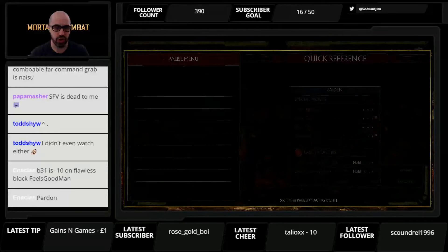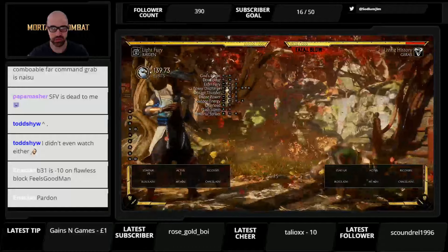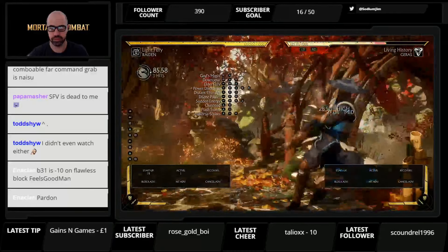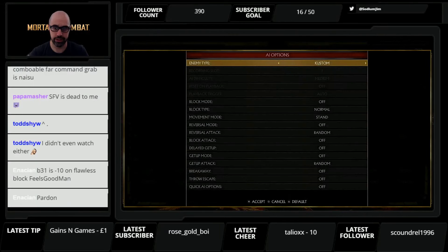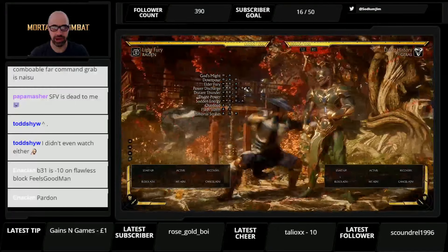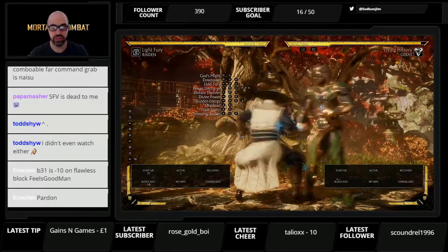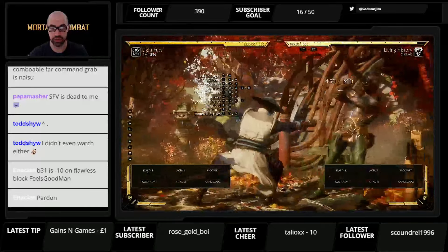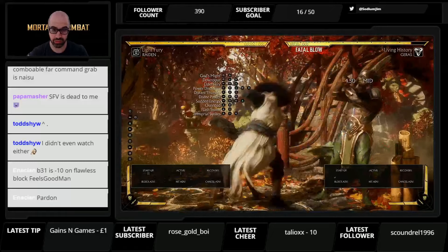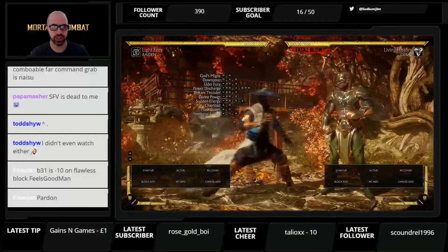Back one, two, one, three is an on-hit throw — he just teleports and gets the knockdown; he can only do that on hit, it's not a frame trap. Back one, four is his overhead from that string — also unsafe at minus fourteen. So if he's trying to stagger you with back ones, there's no reason to block low because both back one two and back one four are massively punishable. Minus fourteen is super unsafe — if you block the overhead, make sure you super punish it.